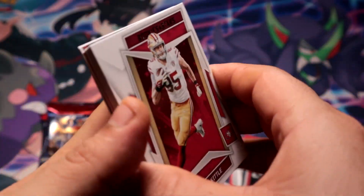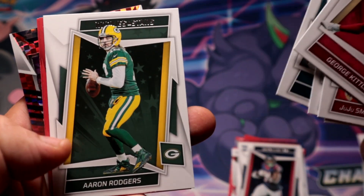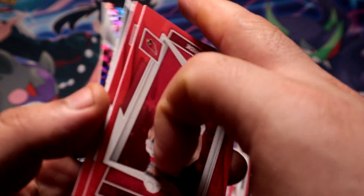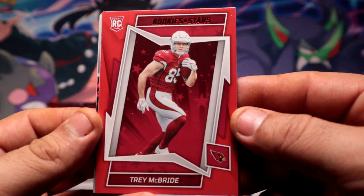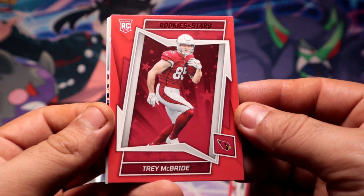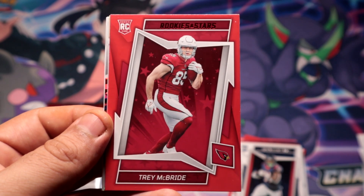That second pack was loaded, that was crazy. We get another red prims and two reds — wow, what's going on! Trey McBride rookie card for the Cardinals, red on red — beautiful, beautiful, beautiful. That is cool.